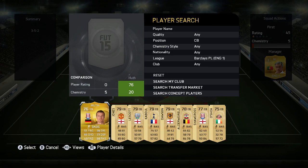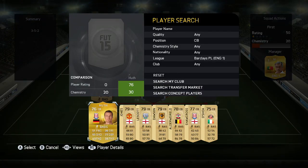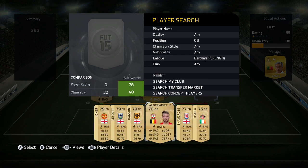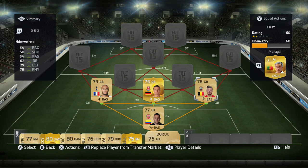At left centre-back we're going to have Yunus Kabul from Tottenham, Huth in the middle, and at the other centre-back we're going to have Alderweireld from Southampton. Pretty good defence, pretty solid. I was thinking about getting someone a bit faster instead of Alderweireld, but he's pretty decent.